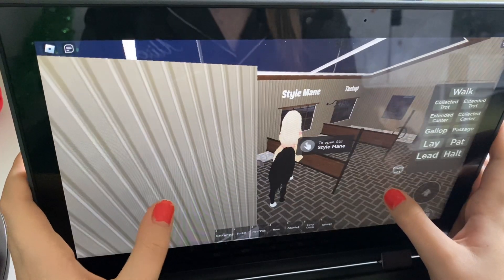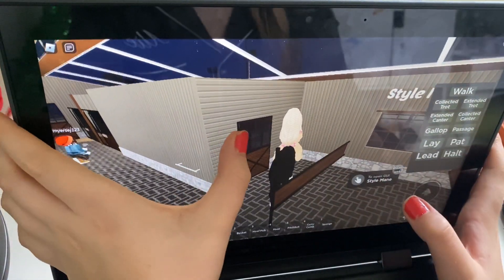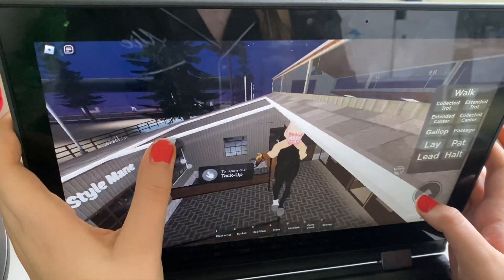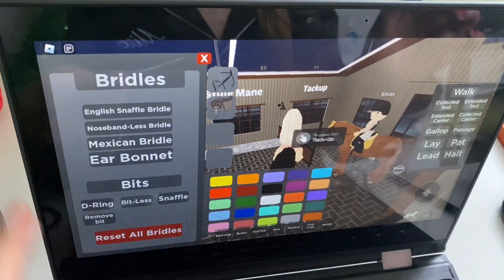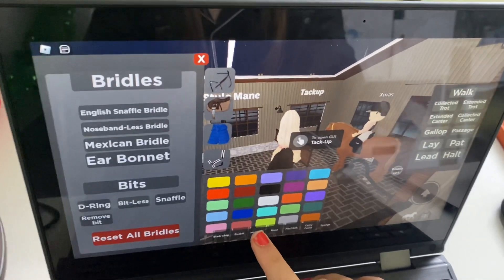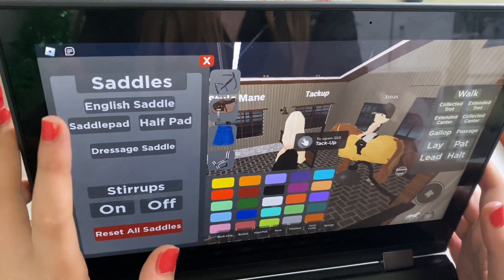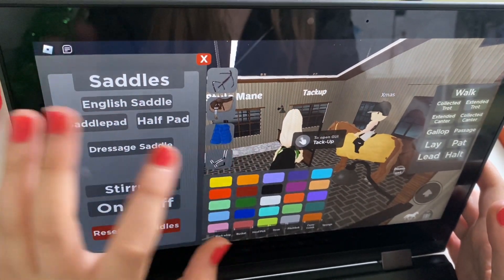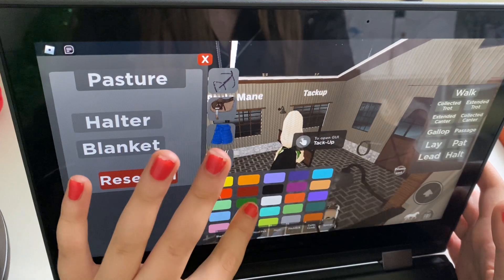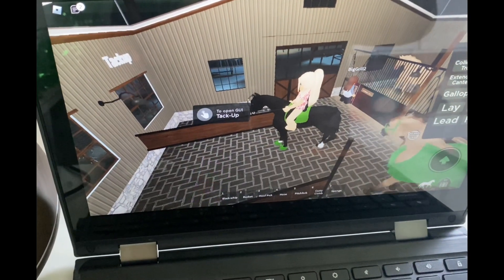Now we'll go to the tack up section. Let's go - oh my god. Yeah, I'm pretty bad at this game. Okay, tack up - we'll have an English snaffle bridle. We'll do it in hunter green. Snaffle bit saddle, English. We'll have the stirrups on, bell boots, and no martingale. We'll have that all in hunter green. I think we're all pretty much tacked up.